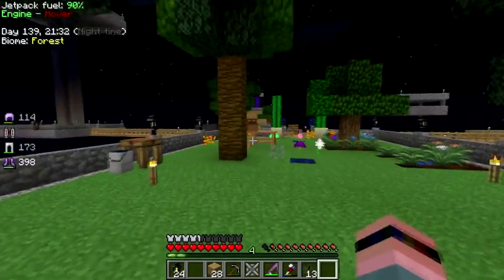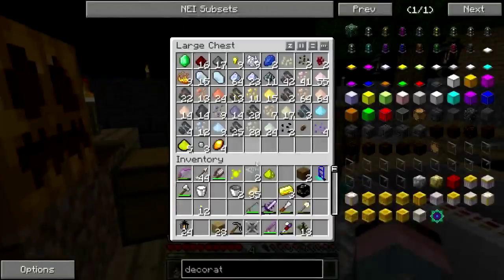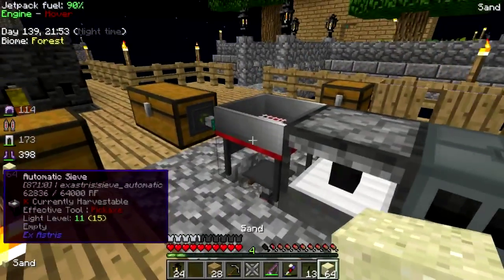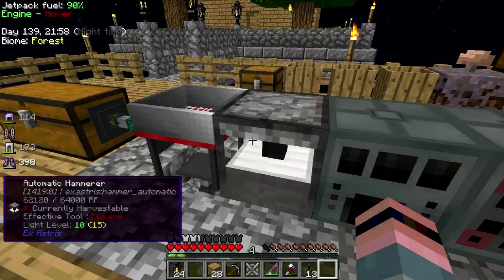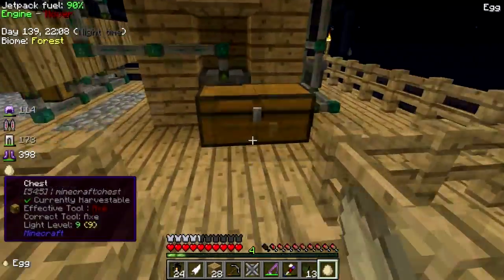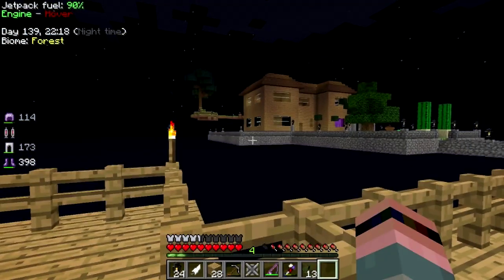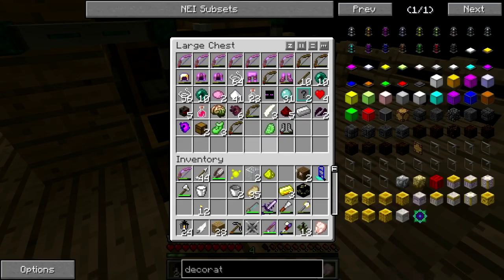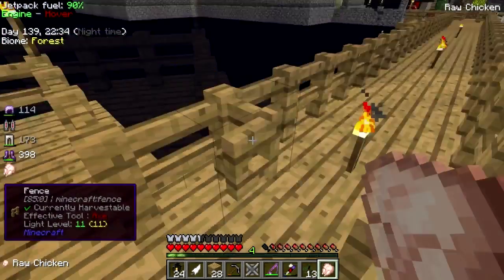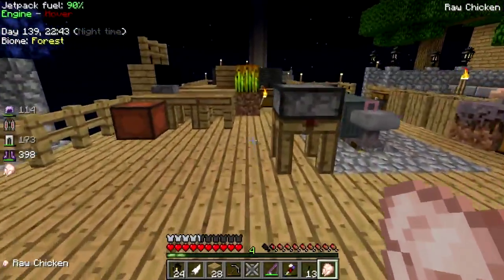I'm going to go check on glowstone production. Actually, what I would like to do is crack open the mob tower and see if there's anything living in there that I might want to capture and put in the zoo. Now the house is looking really cute from here. Chicken - we can throw that in the generator. Brain - we can throw that in the generator. I wish I'd figured that out sooner. I could have been running this whole operation on zombie brains without even doing the Ender IO zombie generator thing.